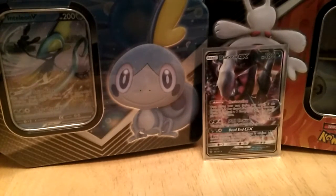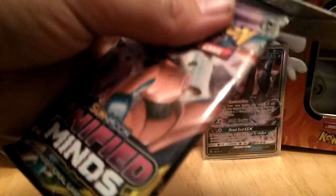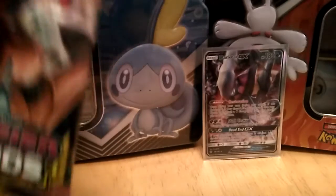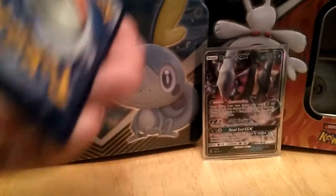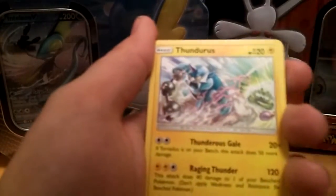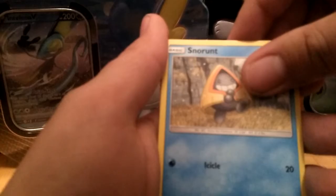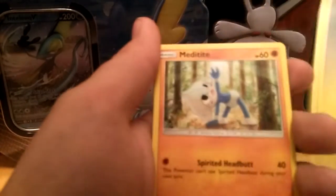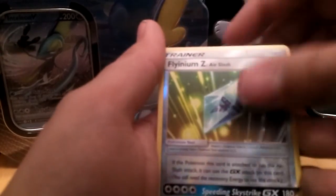All right, Unified Minds up next — so far Grokey is winning. One two three four: R.I.P. Thunderous, Dragonair, Cinccino, Snorunt, Tynamo, Noibat, Swadloon, and a Dragonite — but not holographic. Still a nice card though.